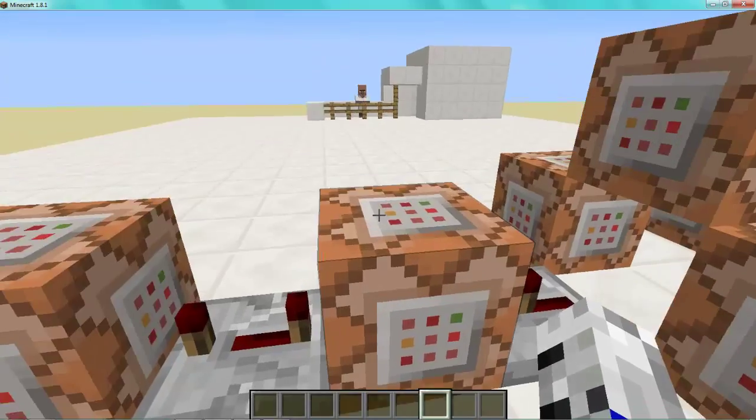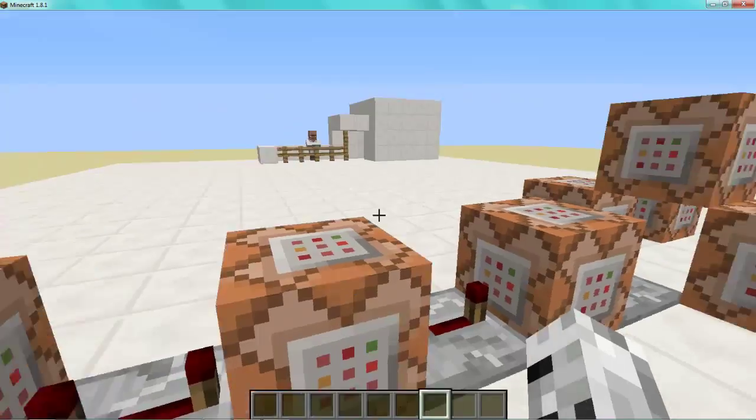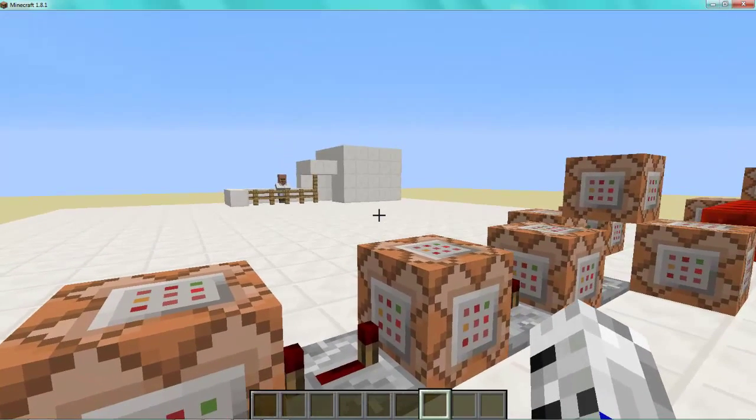It's also going to activate this repeater, then say 'you've been a good customer for the past year' and give access to the back. Then these command blocks just destroy one block, and four ticks later another block is destroyed.